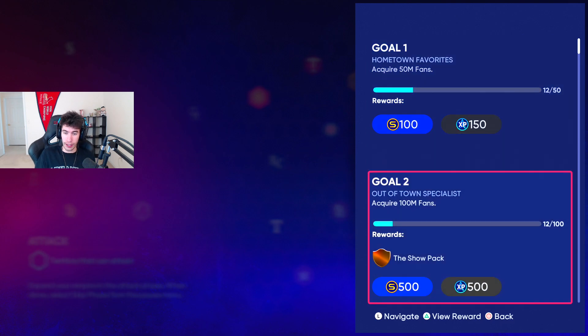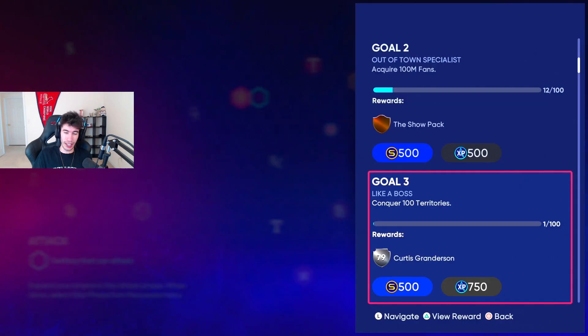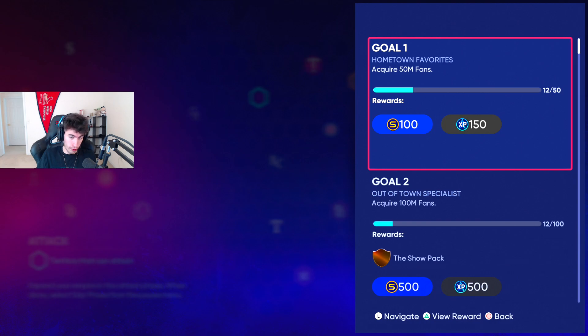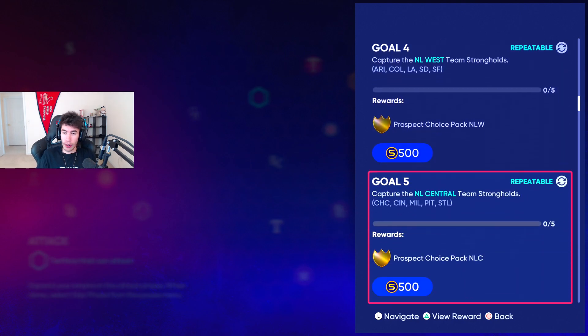The first goal is acquire 50 million fans, then 100 million. Conquer 100 territories — a territory is just a space on the map. If you go and attack that space, you'd have one more territory. For conquering 100, you get a 79 Curtis Granderson. For capturing each of the divisions, you get a prospect pack. For example, capturing the NL West strongholds gives you a prospect pack containing six prospects, and you get to choose two of them. Those cards are needed for the Adley Rutschman collection.